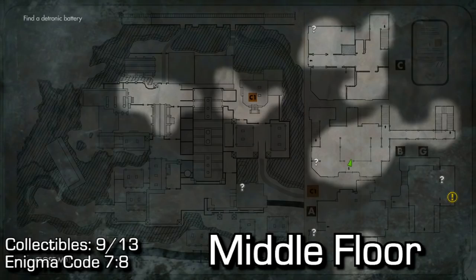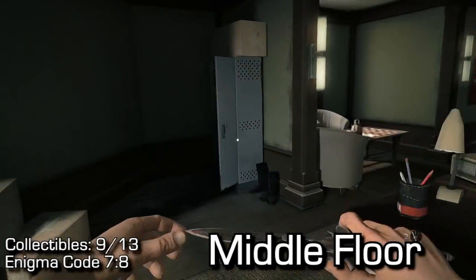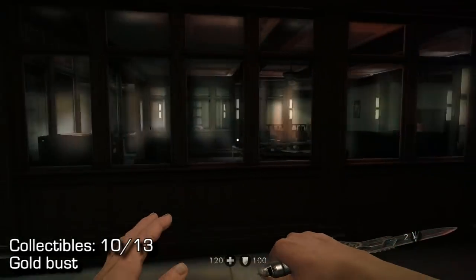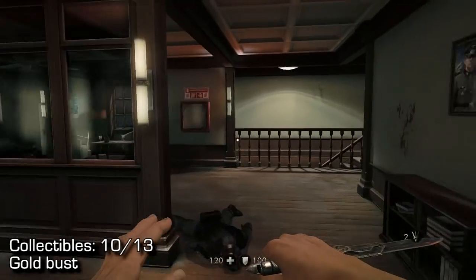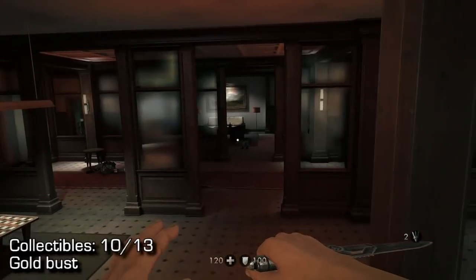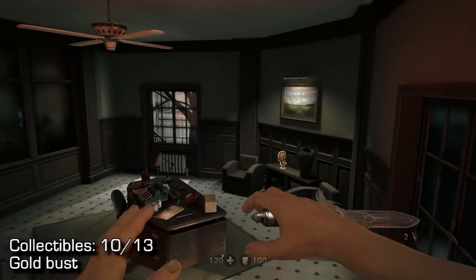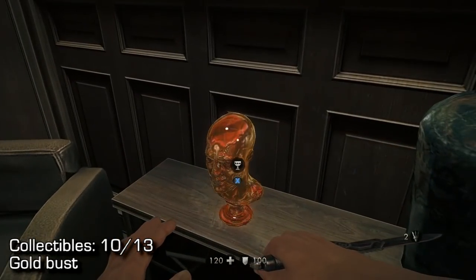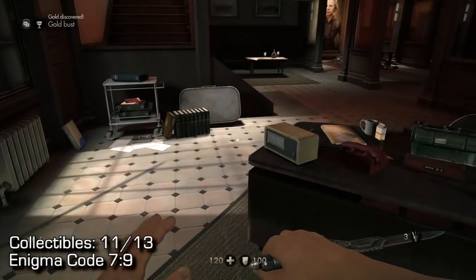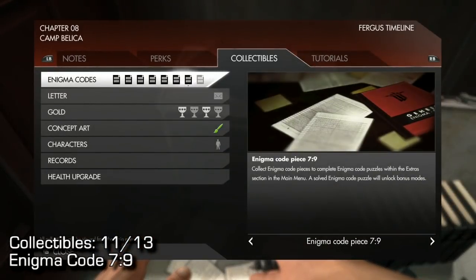In this same building, on the middle floor, you'll find the next collectible in this blue cabinet. Then from the middle floor, go down the stairs and you will find two more collectibles right next to each other. You'll find the gold bust directly in front of you at the bottom of the stairs — pick it up. Then if you turn around a little bit, directly behind it, you will find collectible number 11: Enigma Code 79. They're all right next to each other.